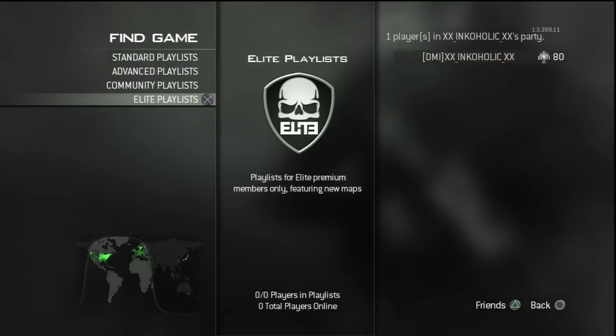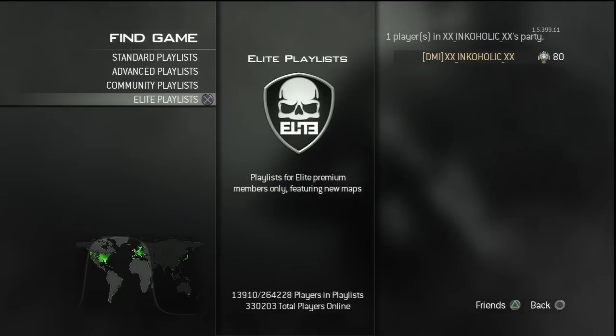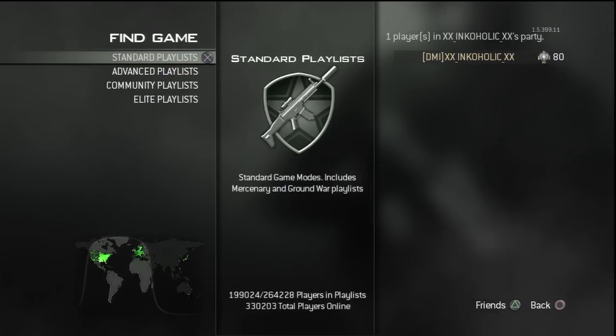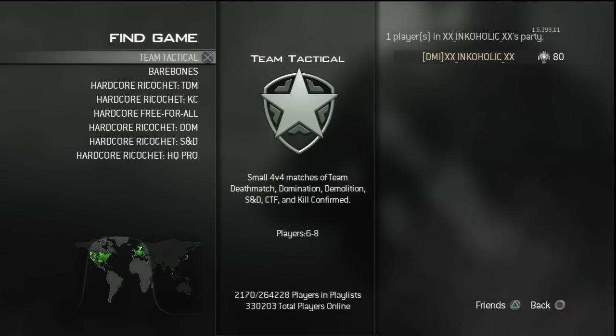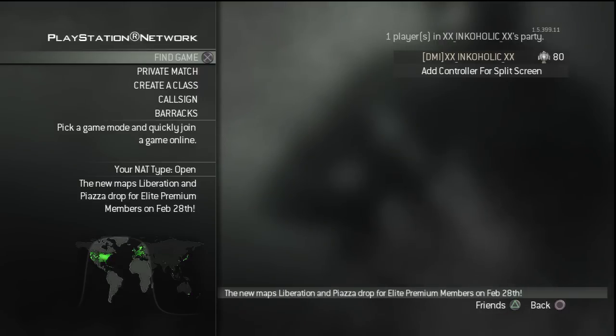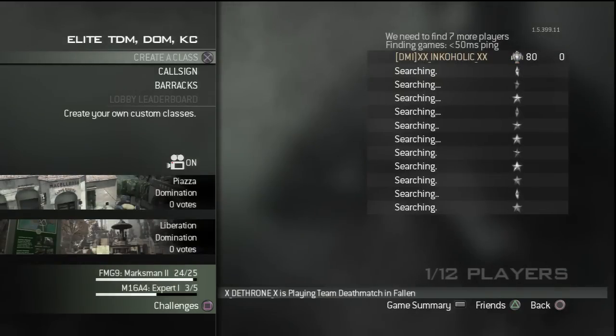You will find that there's a new playlist under find game — the elite playlist. It will be just the new maps but all the different objectives: team deathmatch, domination, etc. They will eventually throw them into the standard playlist and you'll get put onto all the maps. But if you feel like just playing the two new maps with all the different kinds of objective-based games along with team deathmatch and stuff, you'll just want to click that one. And there you go — there's two maps right there.